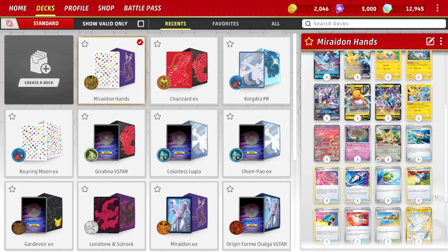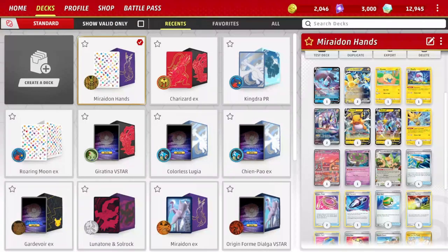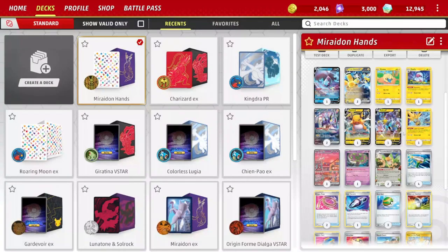What other cards are we playing? We're playing one copy of Lumineon to fetch us out supporters when we play it from our hand — it can't be played directly from the deck. We are also playing Zapdos from Pokémon GO. This will not rotate since it has a Regulation F Mark, so we get to keep it past the next format. Its Lightning Symbol ability lets us do 10 more damage for any Electric basic Pokémon's attack, and all of our attackers are Electric basic Pokémon.